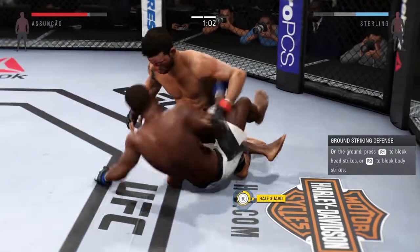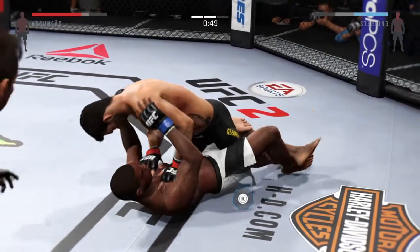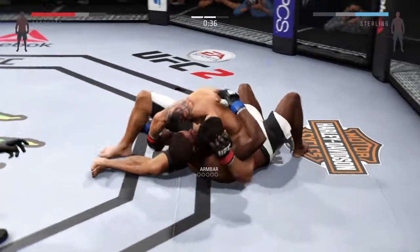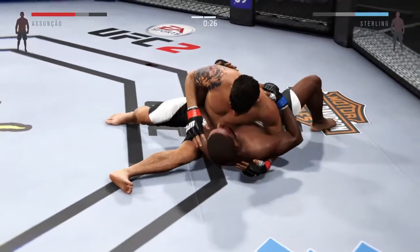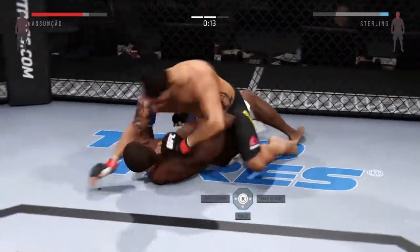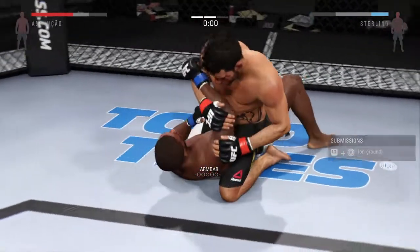Look at the bruising on his torso. Able to posture up and deliver some ground and pound. Hard scramble! He's looking to pin his opponent's arm in between his legs. He popped out of the arm bar. He's trying to take the back here. Uh-oh, he mounts. He postures up. It looks like he's got his arm! Wow, that was close.